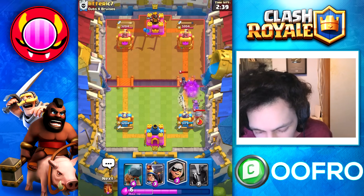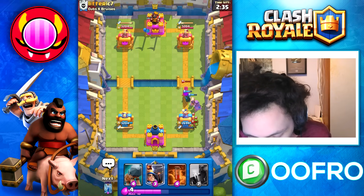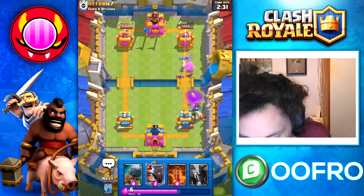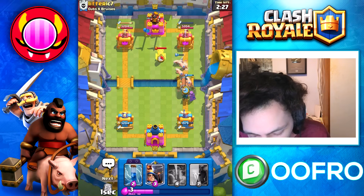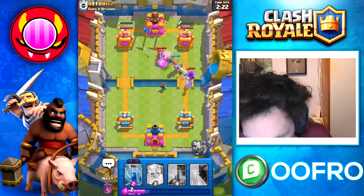More importantly, we can now Mother Witch and get some Piggies going. Going to also bait it here just to protect the Mother Witch. Obviously the Piggies are going to waste the daggers from his Dagger Duchess, so that's going to be really good for me. We have a huge counter push right now and we are going to take full advantage of this.